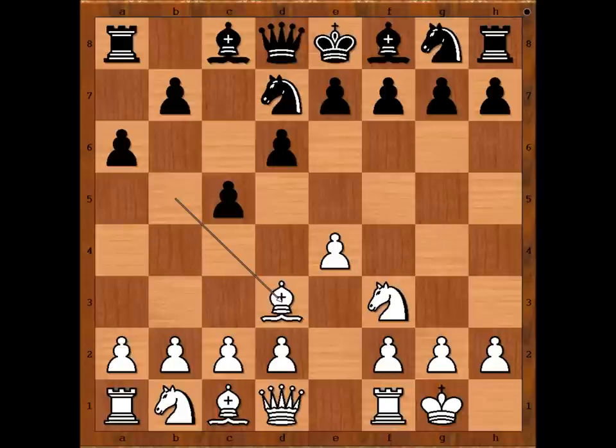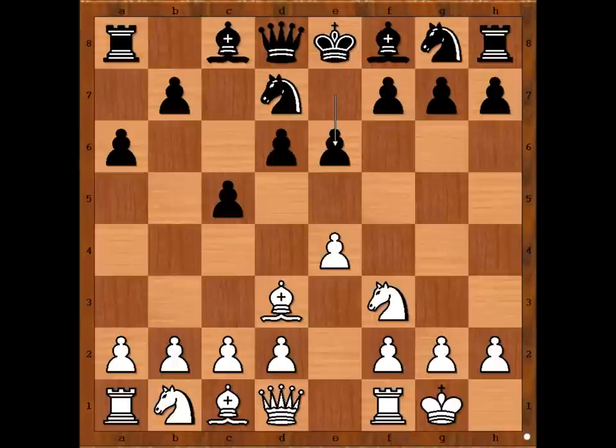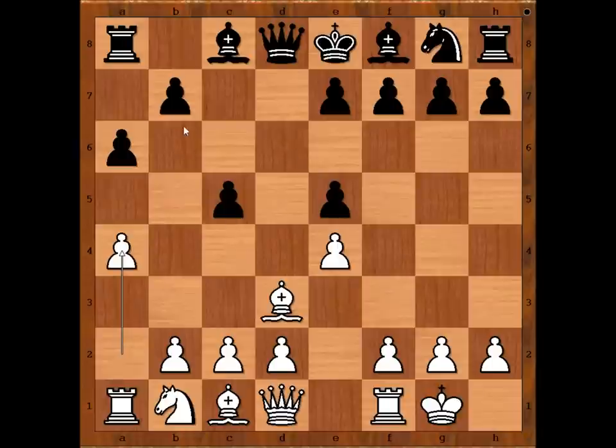Black to move. Knight to e5 was played. Knight from g to f6 and e6 are very sensible moves. Knight to e5 was played intending knight takes bishop. But white has horses for courses — knight takes on e5 was played. d takes on e5, a4 preventing b5.